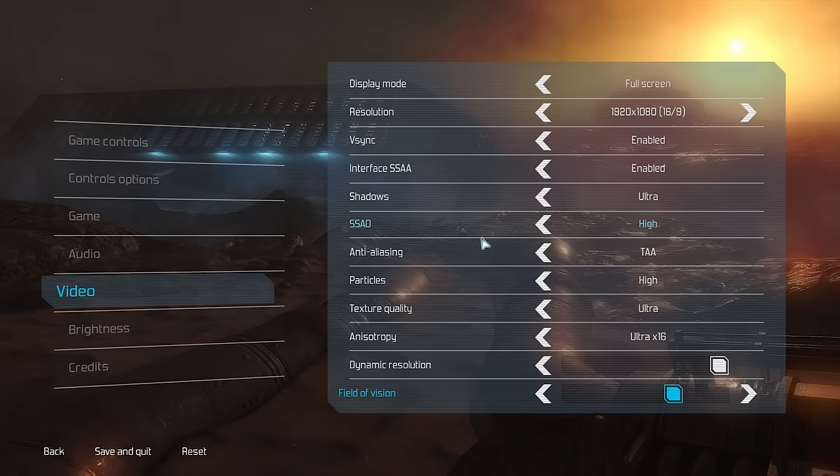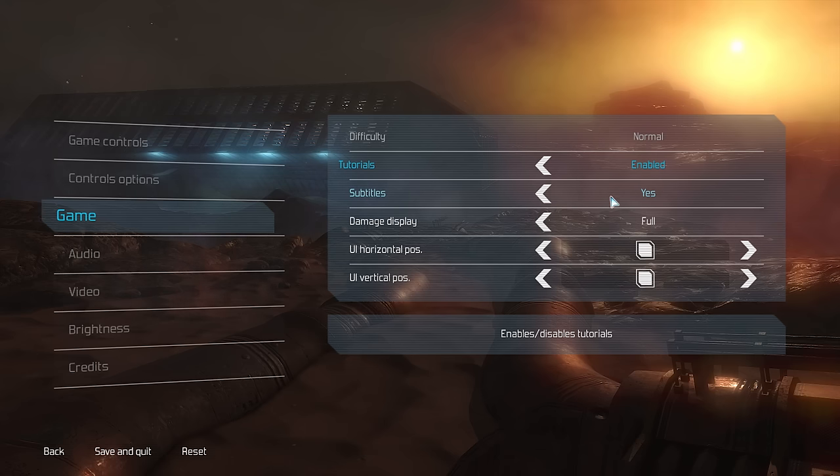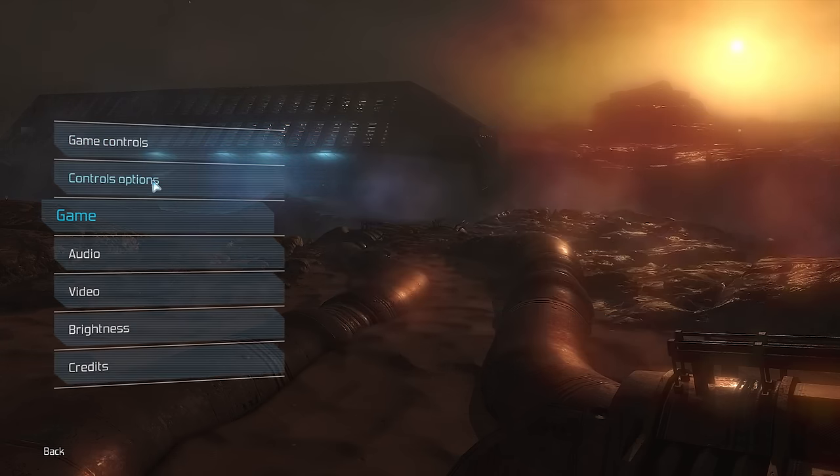First things first, let's dive into the options menu. It's certainly not the worst-looking game — it actually has some quite nice tech on display. Shadows, SAO, various kinds of anti-aliasing — FXAA, TAA — particles, texture quality and anisotropic filtering up to 16. Dynamic resolution, if you want to engage that, will downscale resolution dynamically if your frame rate drops too much. You've even got a Field of Vision slider, which is very nice for third-person games — not the sort of thing you usually see, but I applaud them for including that. Separate audio sliders, always good. You can also move the UI horizontally and vertically — not enough games give you UI customization options like that.